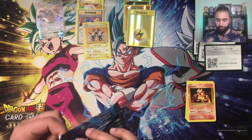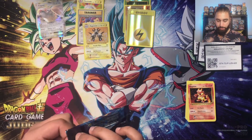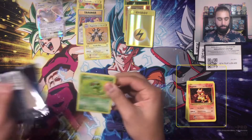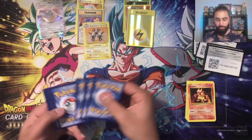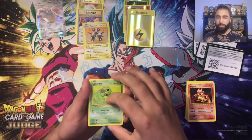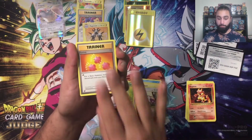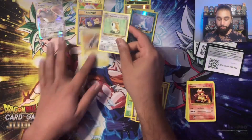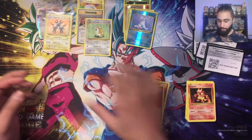It's been a while since I've opened Evolutions, so that kind of caught me off guard. I remember the surfing and flying Pikachus are in here as well — if I get those, I won't be rattled because they're still secret rares technically. Seal and eradicate. So not too bad from the Evolutions — two hits out of four.